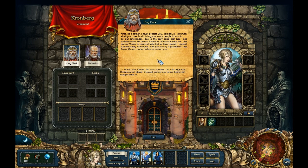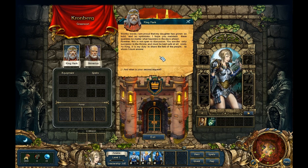The king's first request: as a father he must protect Emily. Tonight a dwarven airship arrives to bring her to the people in Muiruk — the only land not yet suffering from the demon invasion. There are orcs of Muiruk to contend with, but a peace treaty was recently signed. A platoon of royal guards will fly with her for protection. Emily thanks him but hopes Cronberg will stand, and the king says this is not open for discussion — she is the only successor to the throne.